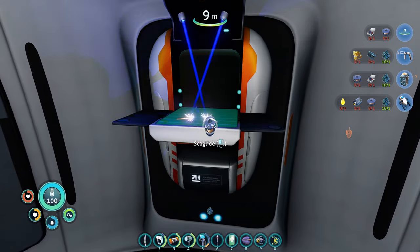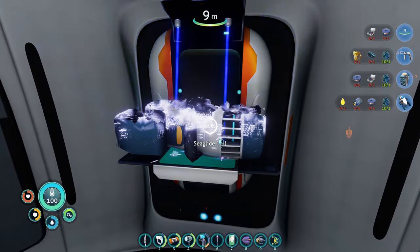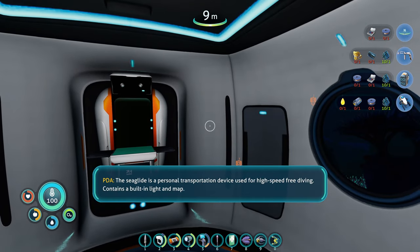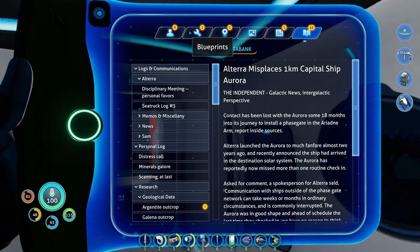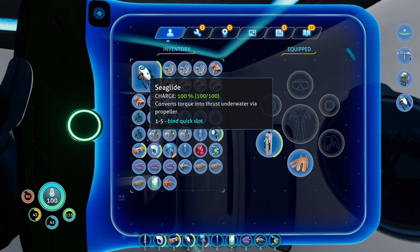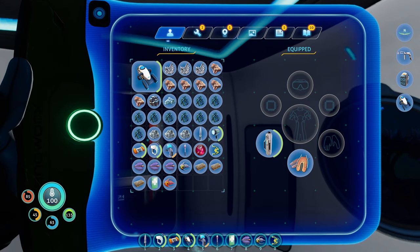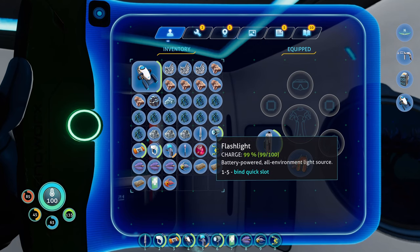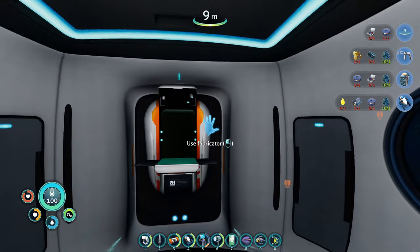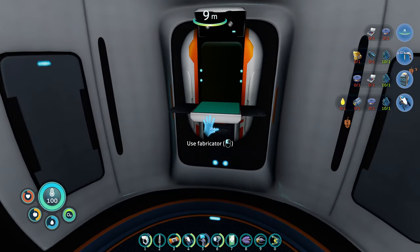You got the sea glide — beautiful. The sea glide is a personal transportation device used for high-speed free diving, contains a built-in light and map. Let me rearrange this stuff. I think I had the sea glide on four, that's kind of what I got used to. Put the flashlight on six. Scanner is the thing I'm going to use the most, aside from the sea glide.